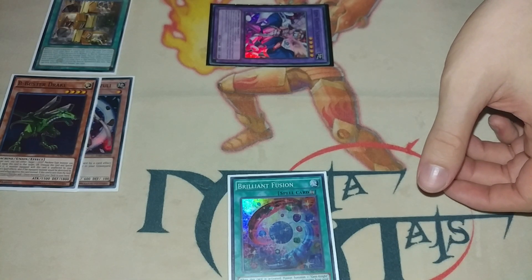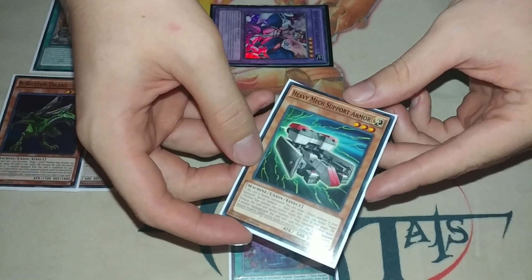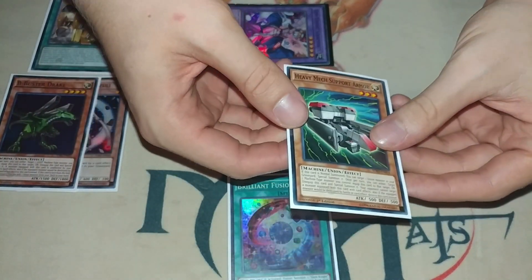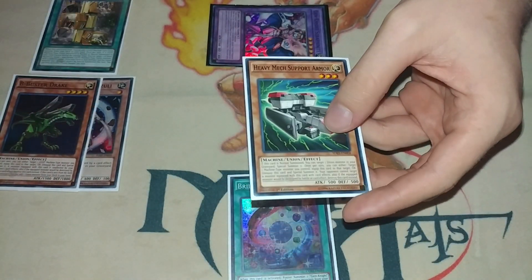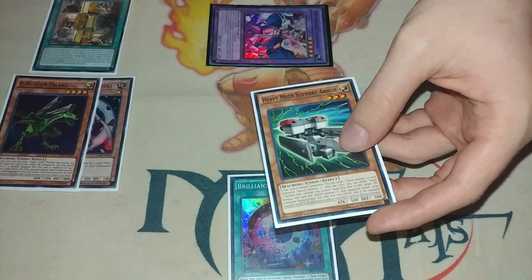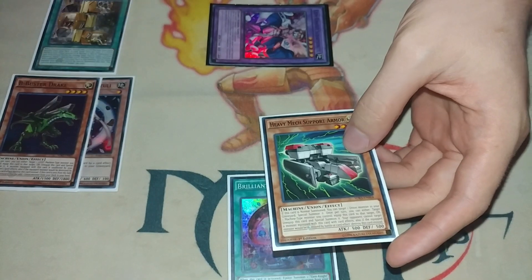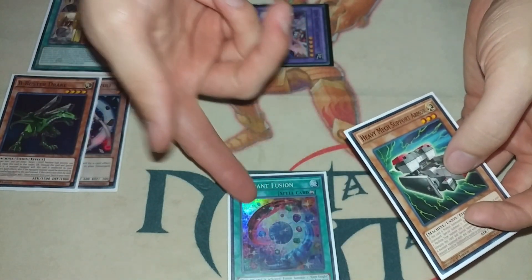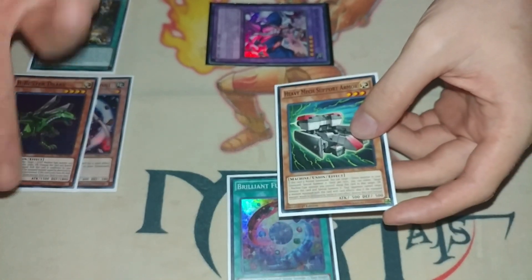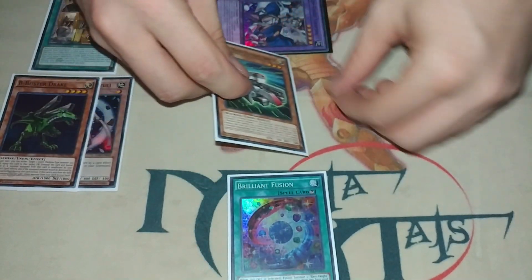Now you can activate the Union Hanger to add this card called Heavy Mech Support Armor. I don't know why people didn't play it in old ABCs — probably because you could just play Silver Gadget, Gold Gadget, and Photon Thrasher. But what's cool is that if you open Brilliant Fusion and Union Hanger but don't open Gadgets or Thrasher, you can add this guy and it basically does the same thing.